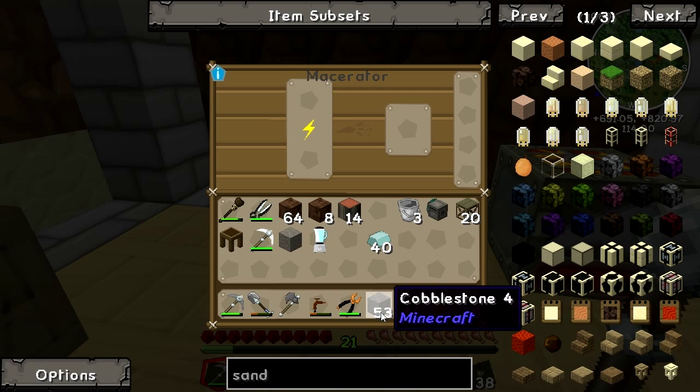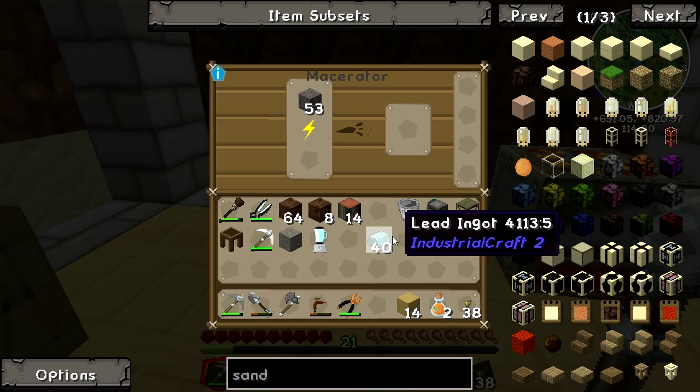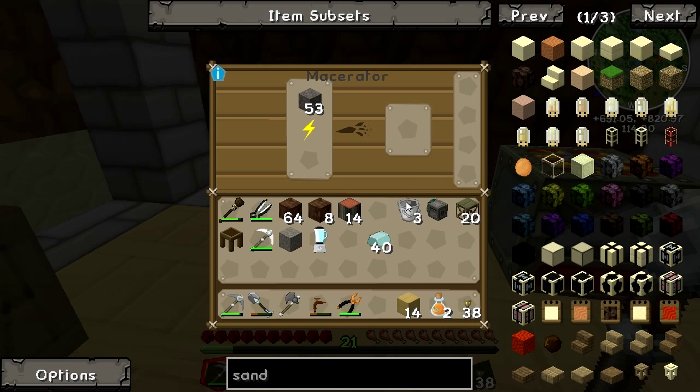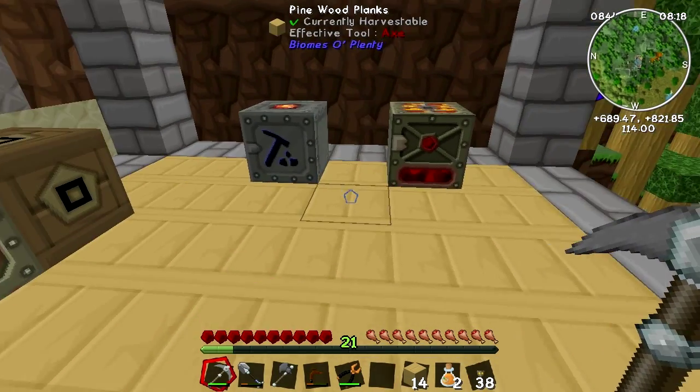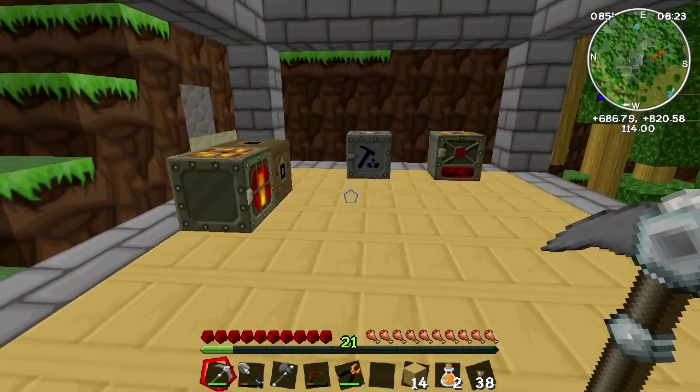One other thing I just wanted to show you: if you stick cobblestone in the macerator — good old basic standard cobblestone — just wait for it to macerate, you get sand. That means, of course, we have an infinite glass supply basically, which is really rather awesome.